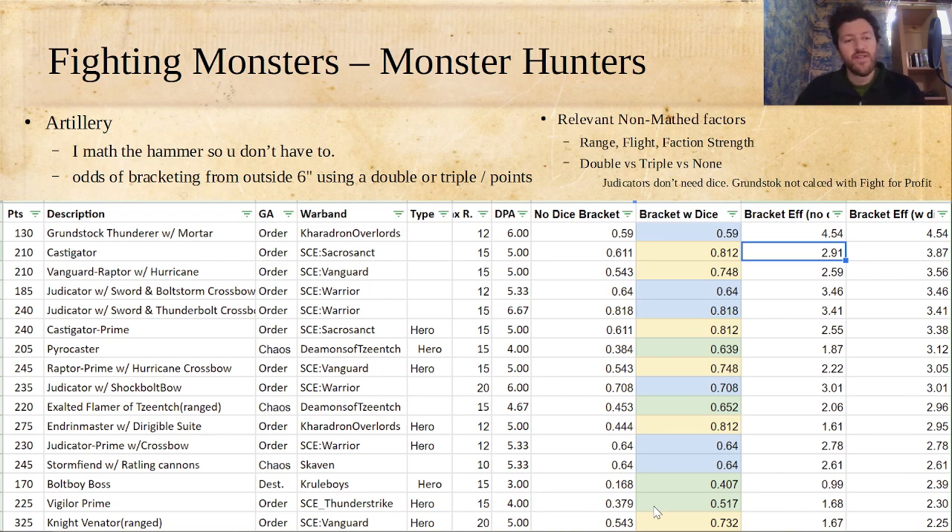Number one is Grunstock Thunderers with Mortar. They do have a minimum range of six, so you'll need to shoot early before the monster can close with you. But they're so cheap that you can put them around the board so that a monster closing with one becomes vulnerable to another one. They have a 59% chance of bracketing a monster without using any abilities at all — just shooting. Everything in blue in this column is not using any dice; yellow is using a triple; green is using a double. Grunstock Thunderers are incredibly effective at shooting down monsters.